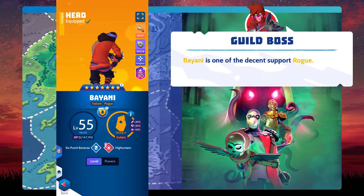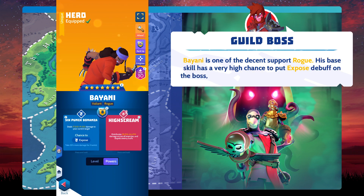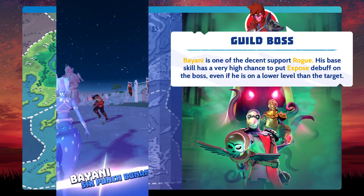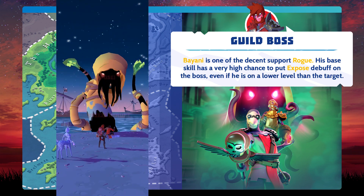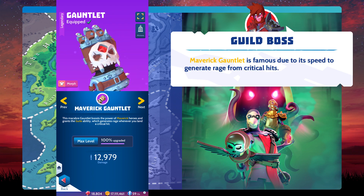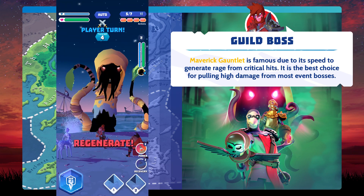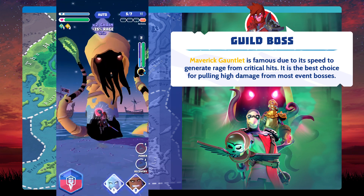Bayani is one of the decent support rogues. His base skill has a very high chance to put the exposed debuff on the boss, even if he is at a lower level than the target. The Maverick Gauntlet is famous due to its speed in generating rage from critical hits, and it is the best choice for pulling high damage from most event bosses.